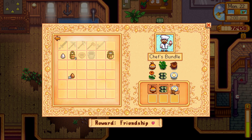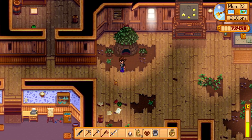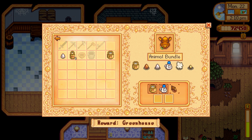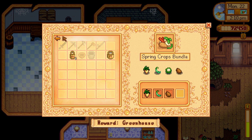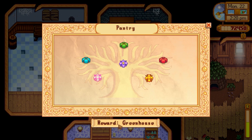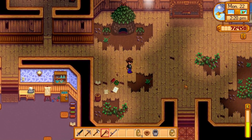Chef's bundle — an egg. Animal bundle — big egg, different type of big egg. As soon as we have ducks, throw in a duck egg — boom, another one done. And all we have left is the spring crops, which is a cauliflower, and the quality crops, which is an awesome parsnip — I should get both in the spring, which means this will be done in the spring and we'll get the greenhouse.